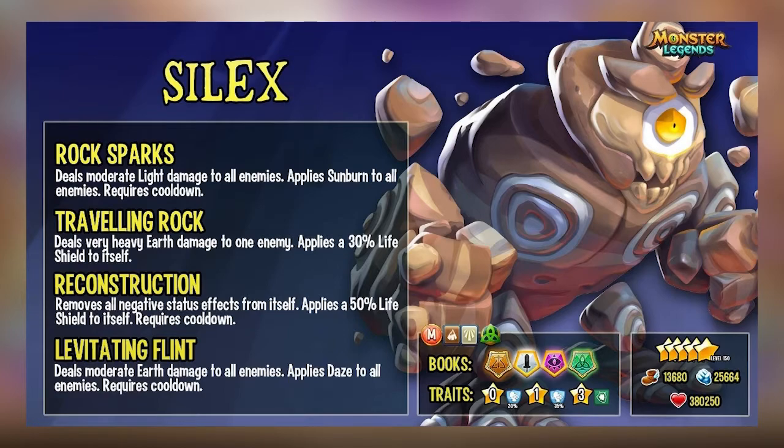The moves I would use: rock sparks, which deals moderate light damage to all enemies and applies sunburn to all enemies.